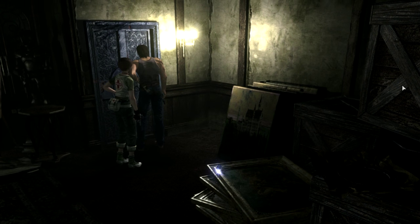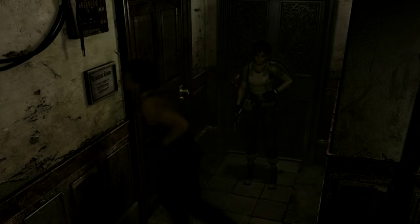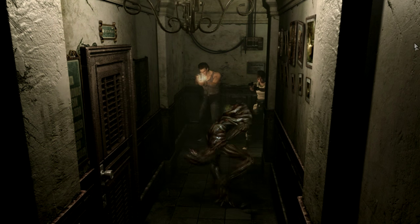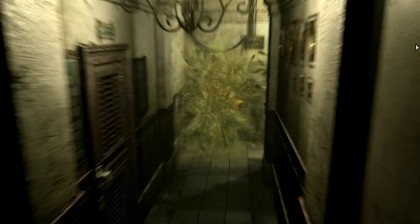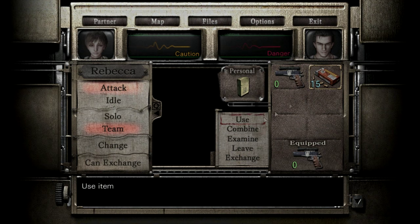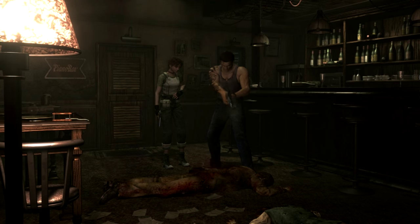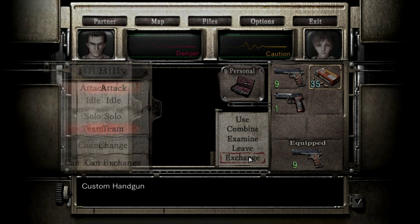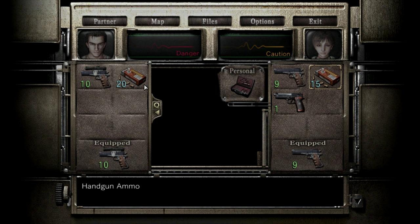There's a healing item in one of these rooms — that's what we're after. This is where I'm gonna die. That was our last clip — this is not good at all. I had to kill him for that; I think he's the only one who drops it. One more leech left — we don't have the health or ammo.